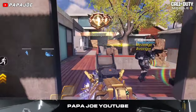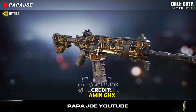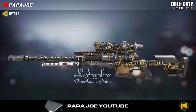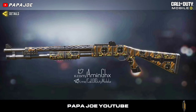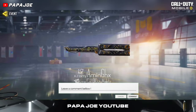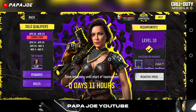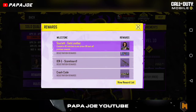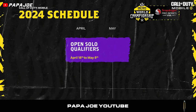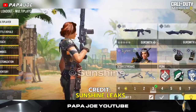We continue with new epic weapon skins: this epic Kilo blueprint, this epic ICR-1 blueprint, this epic M13 skin, this RPD blueprint, this epic Locust skin, this epic BY15 shotgun skin, this epic LAPA blueprint, and this epic Butterfly Knife blueprint in the Scoreboard design — all of which, according to previous information, can be unlocked for free in the upcoming COD Mobile World Championship 2024.